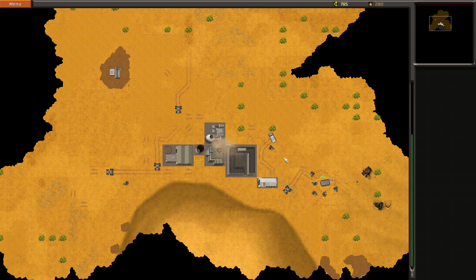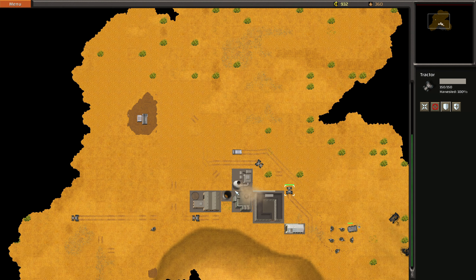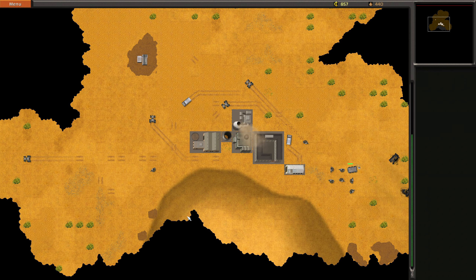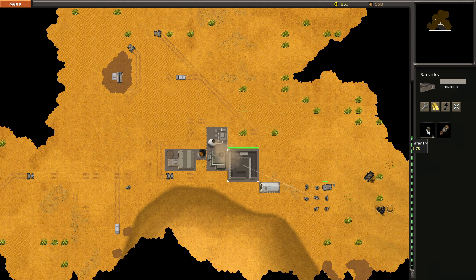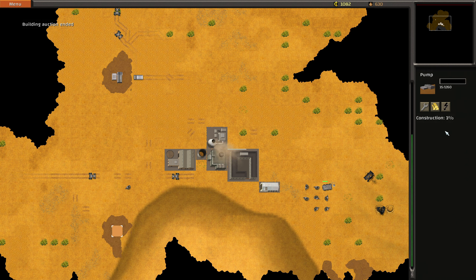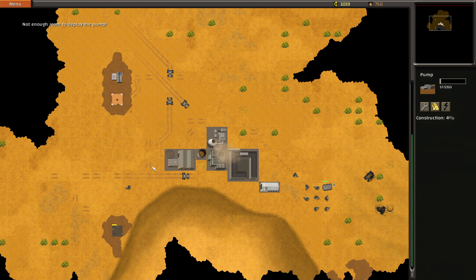Let's maybe have you harvest here. The enemy is coming from that direction — we should probably branch out somewhere else. Can you actually deploy yourself here? Is there not enough water? I guess we'll find out. More of you here as well, because we've got a decent amount of water. Okay, no more room for the pump.